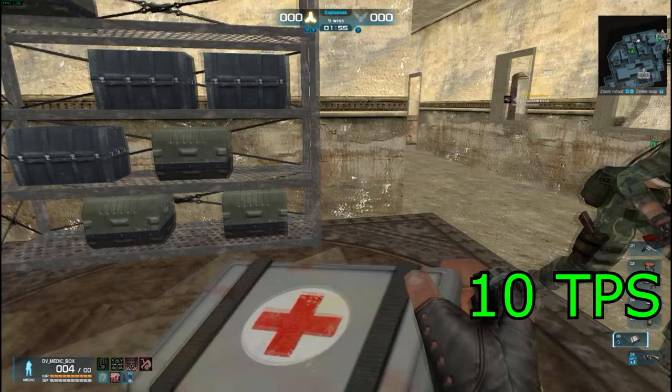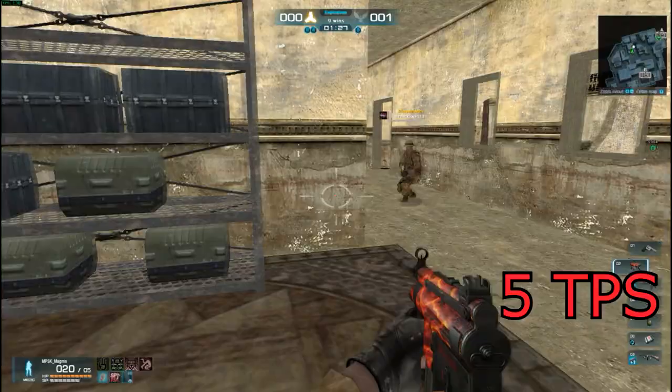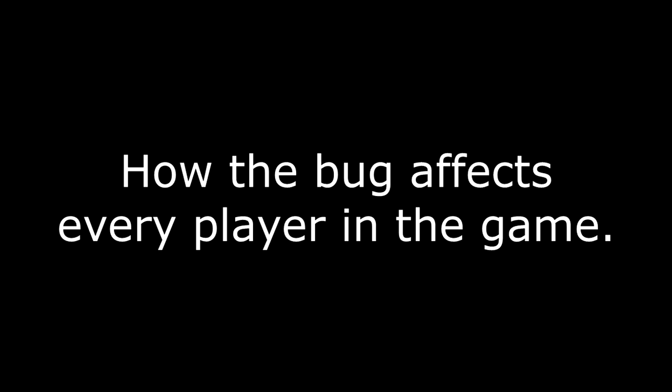The next clip is a comparison between 10 TPS and 5 TPS. As you can see, there are no issues at 10 TPS — he rolls straight around the cabinets. But on 5 TPS, he goes straight through the wall and straight through the cabinets.